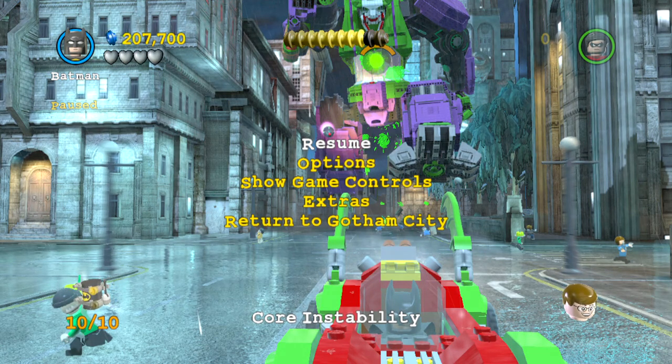Hey guys, welcome back to another episode of Dead Man 10. Here I'm playing LEGO Batman 2: DC Superheroes on level 13, Core Instability. I'm just proving to you guys that you can actually get 10 out of 10 minikits on this level first try if you really wanted to. I ended up using the minikit detector and everything, so I went above and beyond. I kind of wanted to make up for missing one minikit in the actual walkthrough by filming this short video about it.